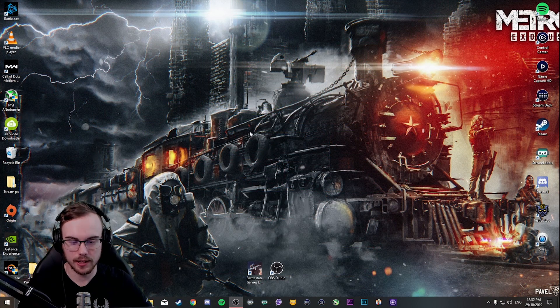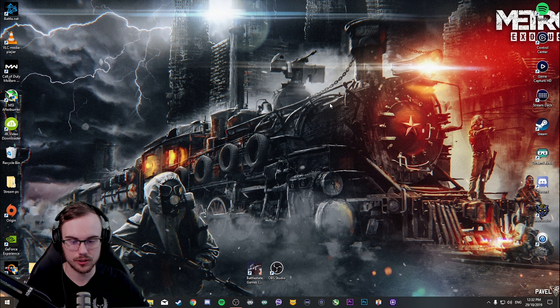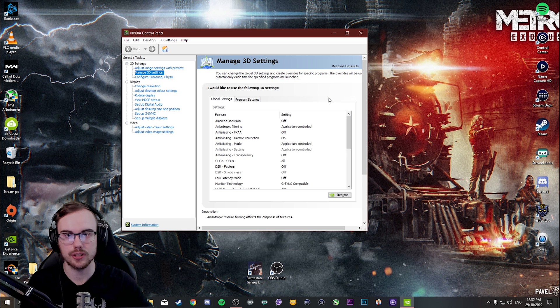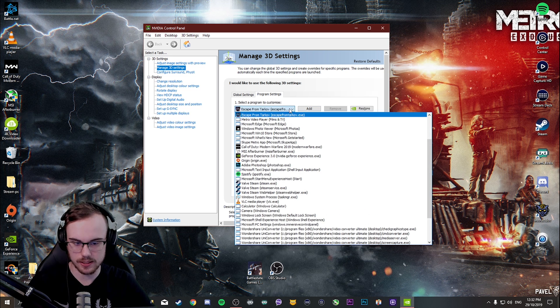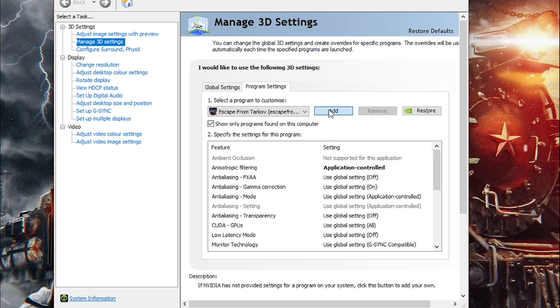So we're starting off on our desktop. If you have an Nvidia card, make sure you right-click and then go to Nvidia Control Panel. If you do not have an Nvidia card, you may want to skip to the next section or use the timestamps down below for the settings. We're going to go towards the Program section here, and we'll have a drop-down list.